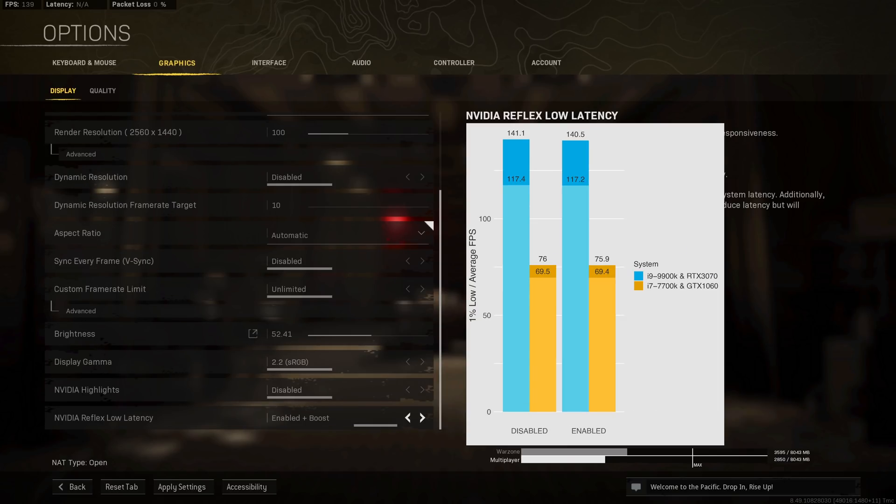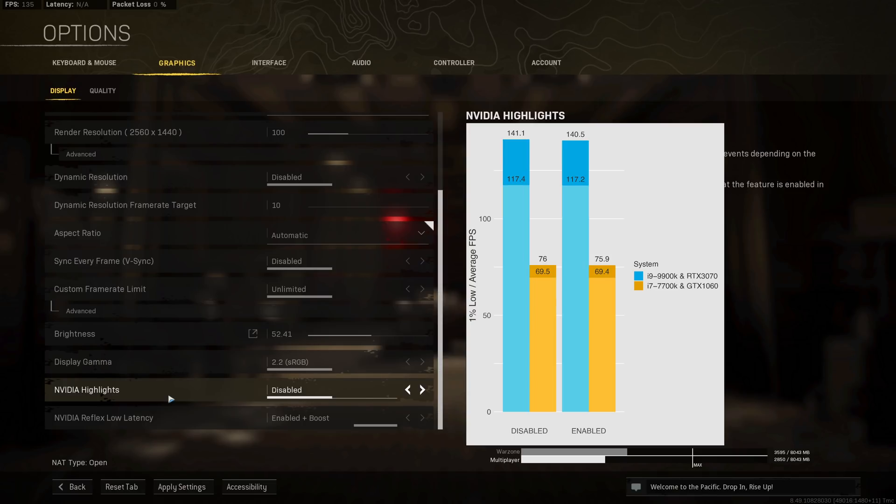Testing Nvidia Highlights shows almost no measurable impact on performance by enabling it, and the same is true for enabling Shadow Play to record gameplay. Personally I don't use Nvidia Highlights, so I have this disabled.